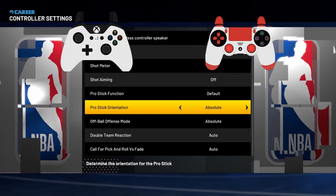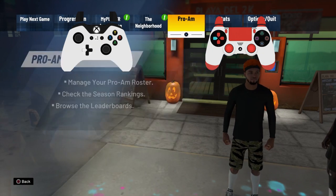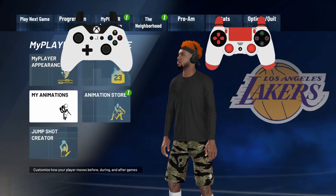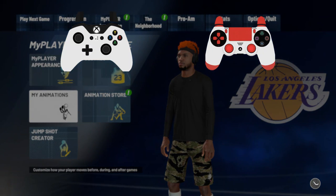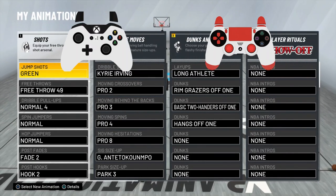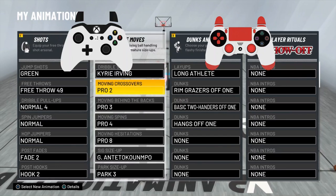Nobody else will be able to break down these dribble moves like I can, because I just got it like that. I've been doing this for years — I am a vet. Now that you have the controller settings, you're going to want to go ahead and put on these SIGs. Usually I make y'all watch a whole video for the SIGs, but I love y'all. It's a good day. Lakers just won their championship. I don't care if you're not a Lakers fan or a LeBron fan.